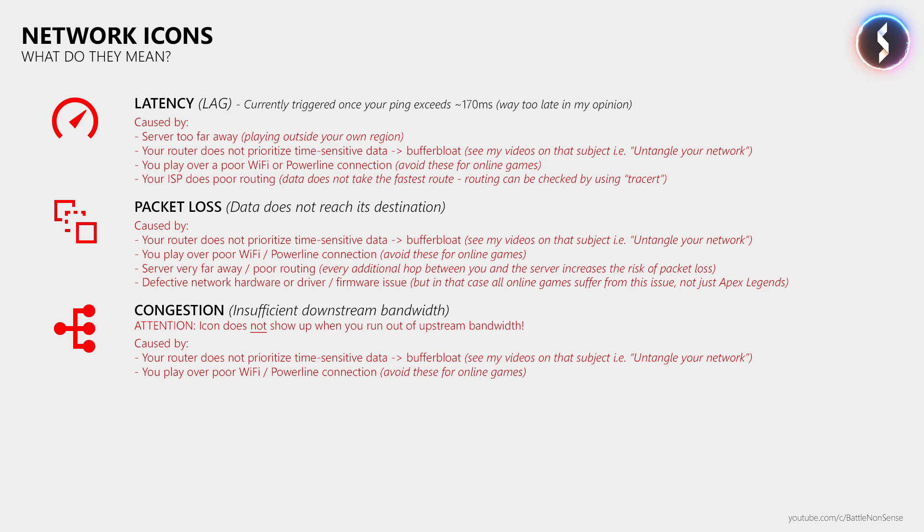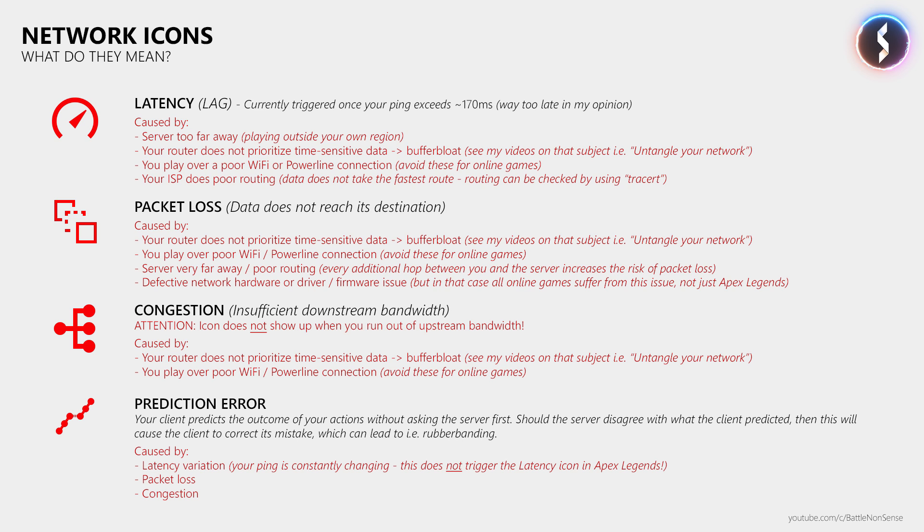Buffer bloat, as well as playing over poor WiFi or powerline connections, can result in this issue. Then there is the prediction error warning icon. When you press a button, a key on your keyboard, or move your mouse, the game predicts the result of that input without asking the server first. But if the authoritative server disagrees with what the client predicted, this causes a prediction error, which triggers the icon and the game client must correct its mistake. This can lead to rubber banding and other sudden changes in your player position, orientation, or updates of the game world. It can be caused by latency variation, meaning your ping is highly unstable, as well as packet loss and congestion.